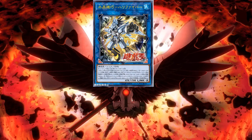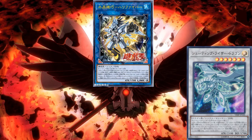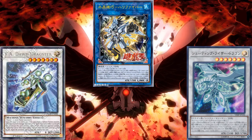However, today we are going to talk about Shooting Riser Dragon, a V-Jump promo card that has been announced in March, and F.A. Dawn Dragster, the new F.A. Synchro coming out of Flames of Destruction, and how they complement Crystrons and their playstyle.